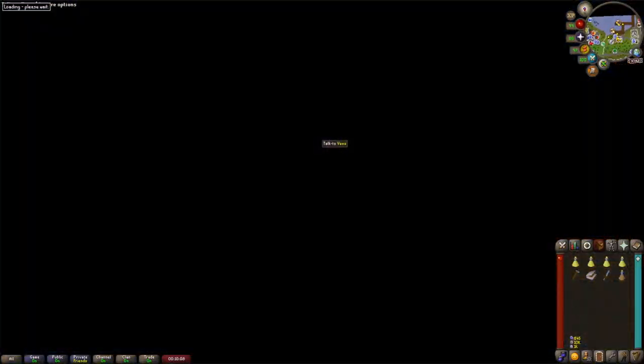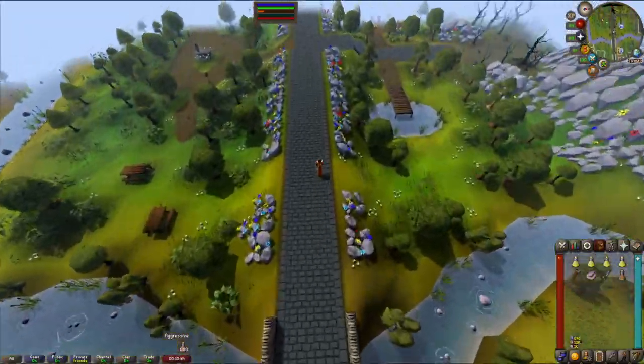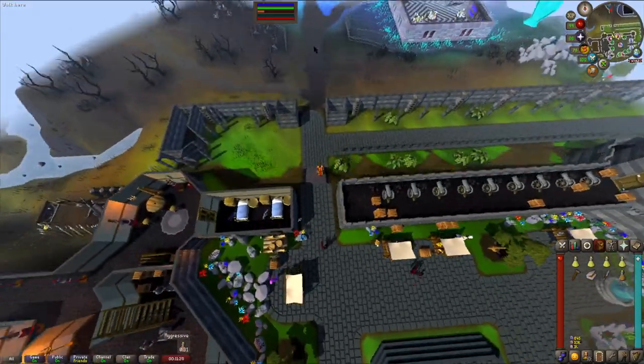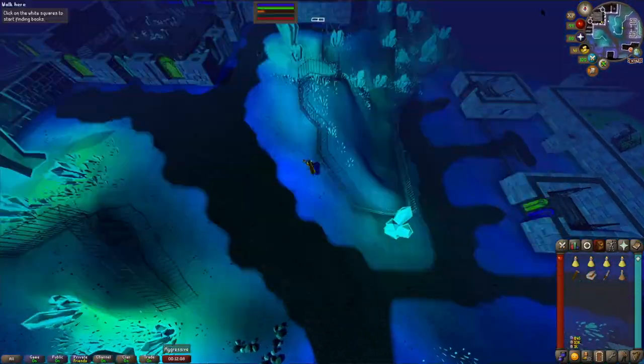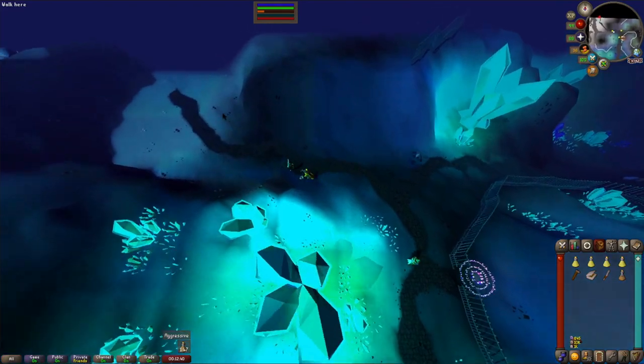Assuming you're an Iron Man who hasn't unlocked either of the above methods, you can take the long way. This involves taking a ship from Port Cerim to Port Piscarilius, running west to the castle of Great Corand, then running north and past the fairy ring CIS. It's highly recommended that you unlock one of the better methods of getting there if you plan to train here a lot.